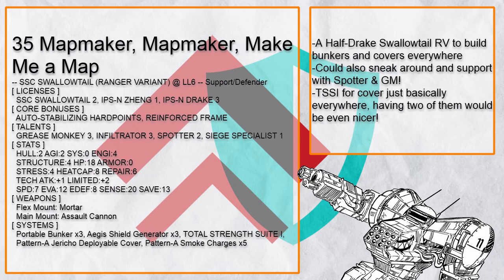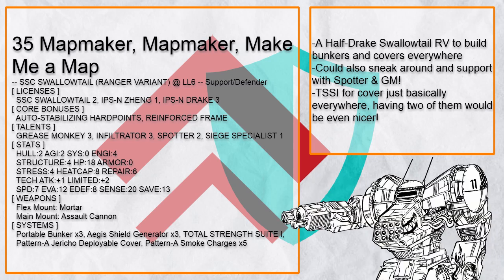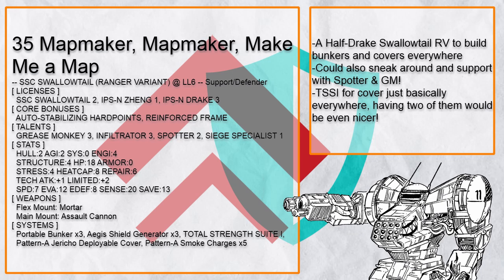Mapmaker Mapmaker Make Me a Map — which just sounds like a threat — is a Swallowtail RV build that just plops down Bunker, Shield, and cover wherever it wants, then shoots anything that gets too close. Replacing Jericho with TSS1 might be a better choice though, as it gives you more covers and more rocks to throw anyway.